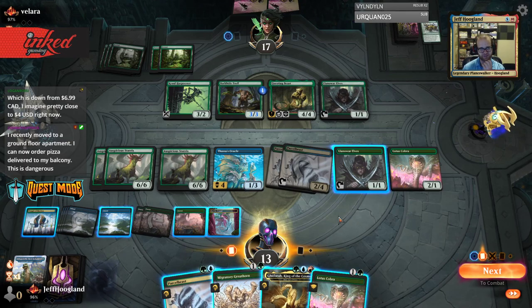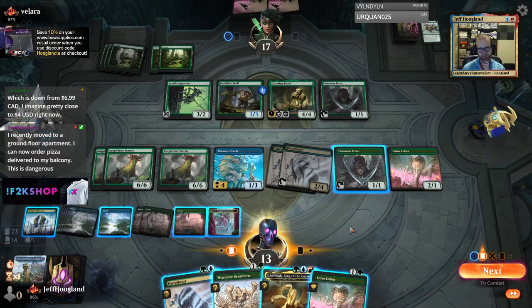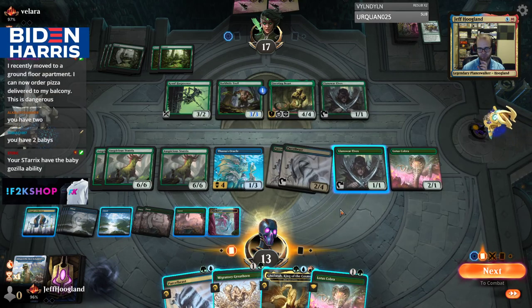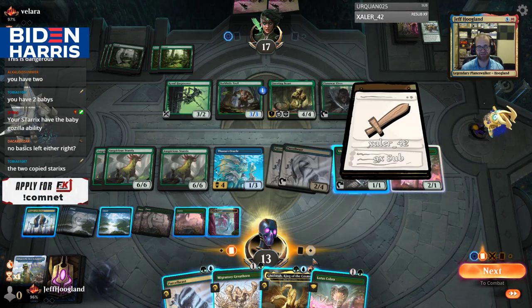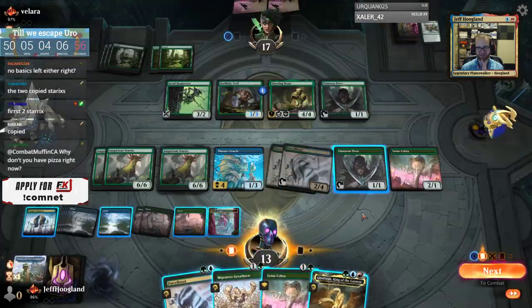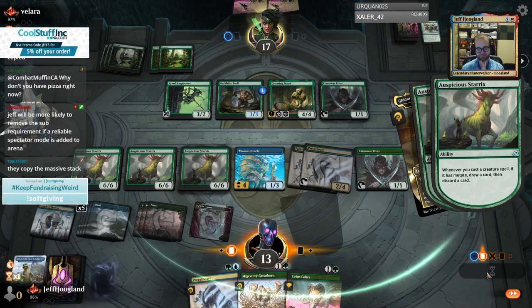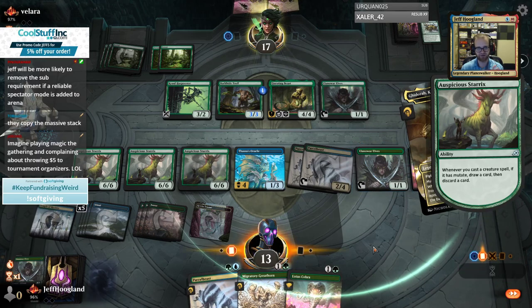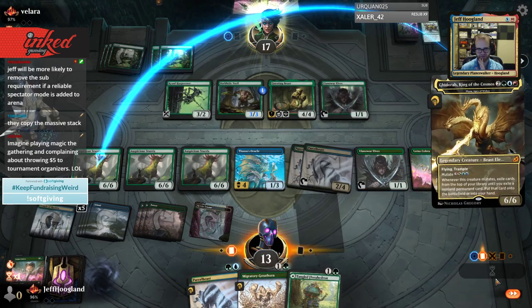How do I want to sequence here? I have one, two, three, four, five. I don't have any Baby Godzillas left — wait, this is reduced. Where are my Baby Godzillas? Oh, my Sterix cloned them — right, they copy the full thing, I forgot they copy the full thing. That's delicious! I was like looking for the piles and they weren't there — brain fart. So I played a land; I don't think I played a land yet this turn so I'm going to hold on to that.